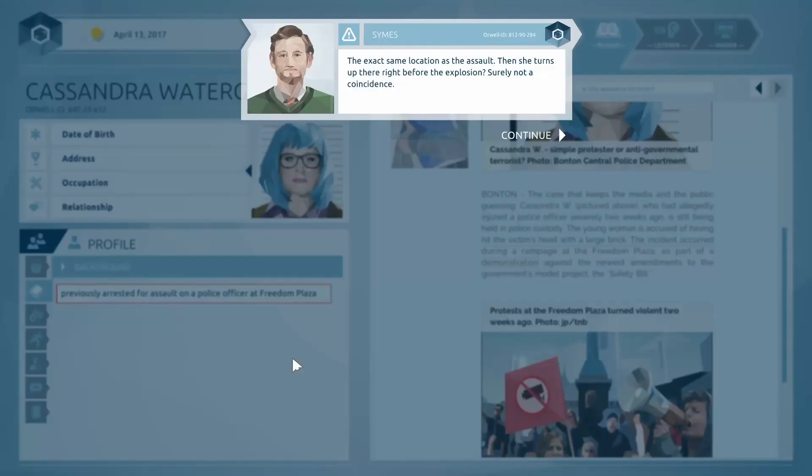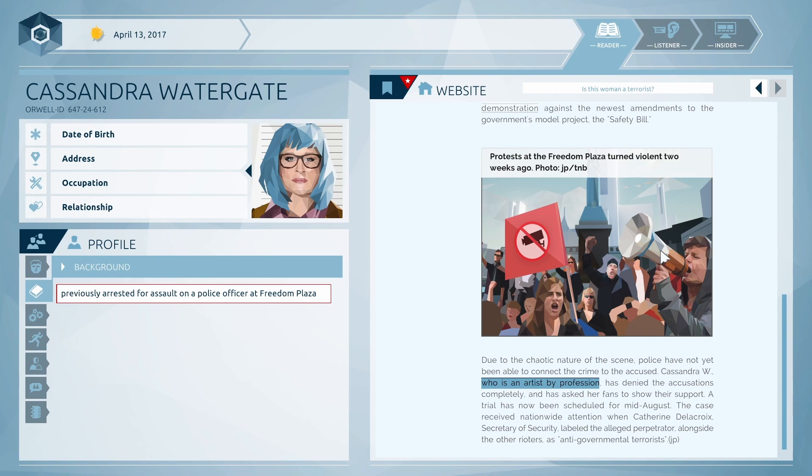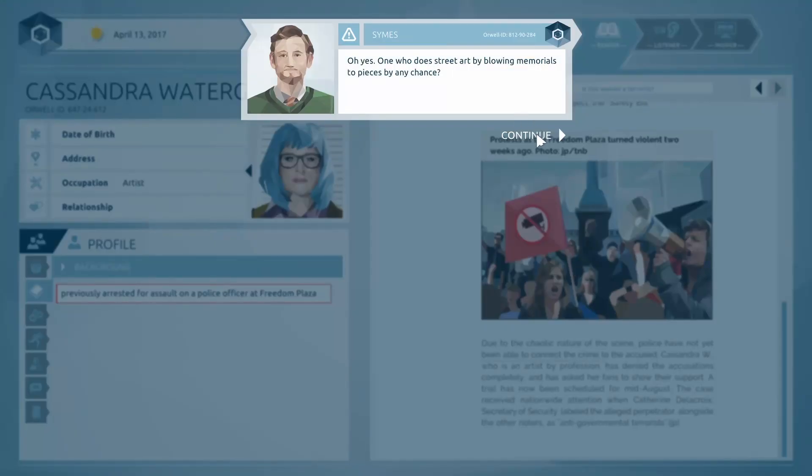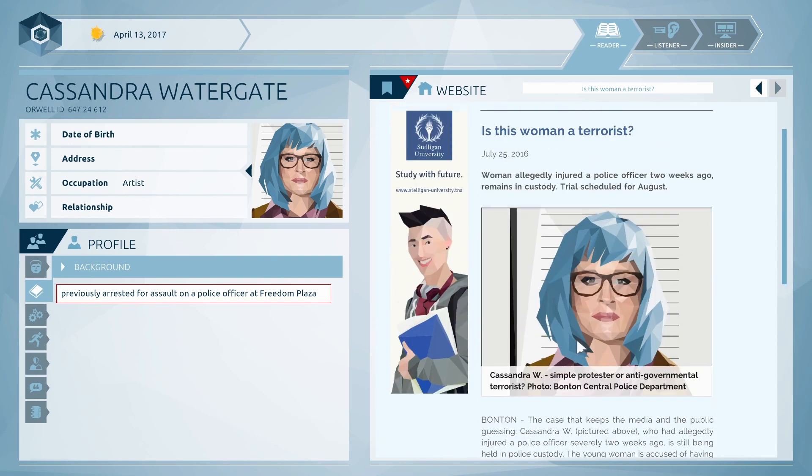It got to a point where it asked me to filter out useless information, and there was one piece of information it told me was wrong, even though I kind of disagree — it could be a reference to an actual place I didn't know existed in this universe. I put it in there and got scolded for using it. I thought it was possibly a reference to some building, club, or place where she's living. It's rather limited and expects you to make guesses on what data is relevant.